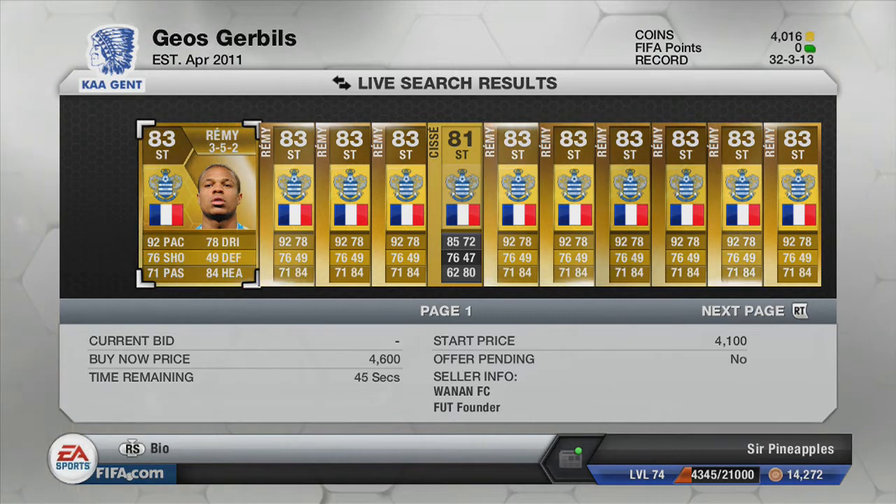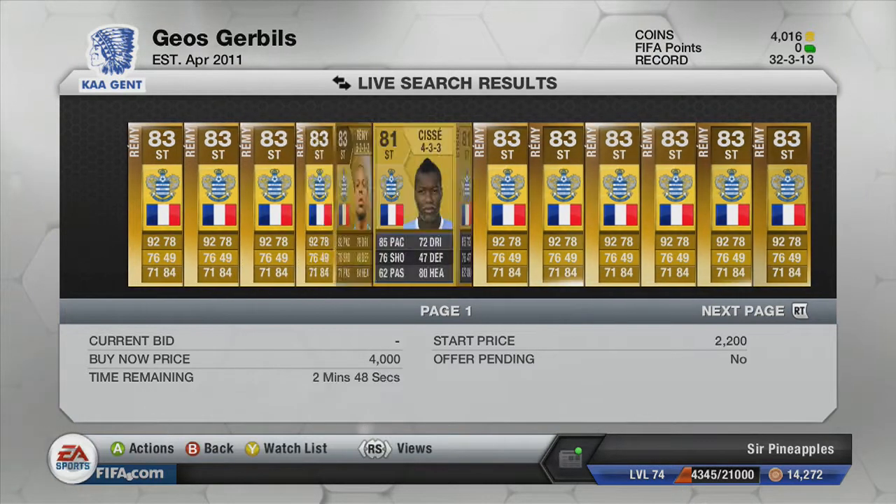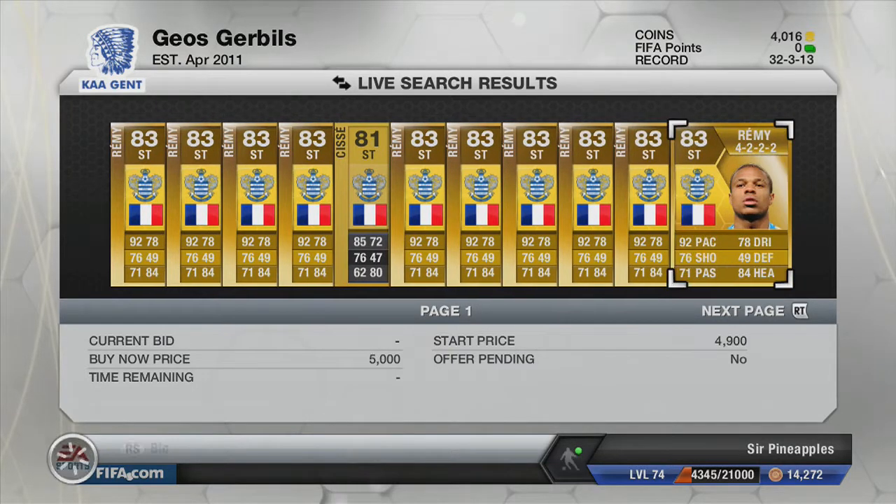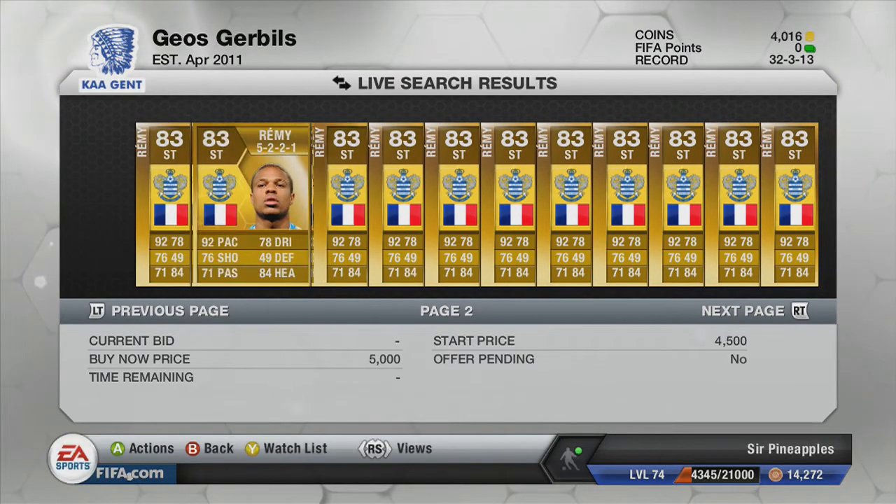He averages from around 3.5k all the way up to about 5 grand. This is pretty cheap for a player of his quality, and he started at around 60,000 coins when he first came out in his QPR card.